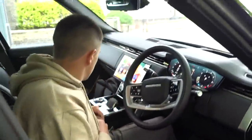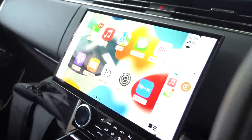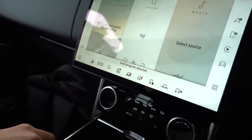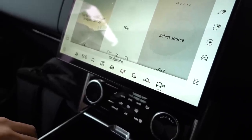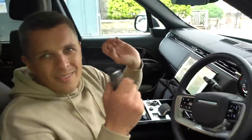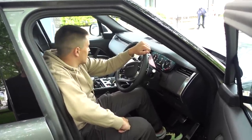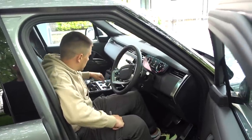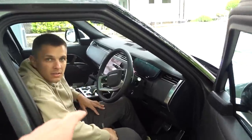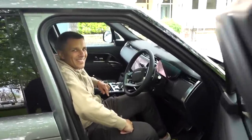There is a dynamic mode which we'll get into when driving. Toggling through the terrain modes you've got grass, gravel, snow, mud, ruts, rock crawl, wade, and configurable. We're going to use comfort for now, and I'll mostly use eco mode — combined fuel consumption is about 25 mpg apparently, though I reckon I can get it up to about 30. With the door shut it's not intrusive at all, really smooth. Let's go for a drive.